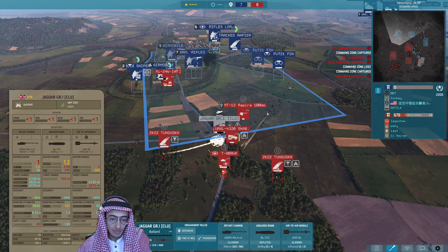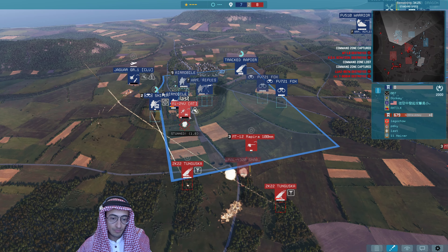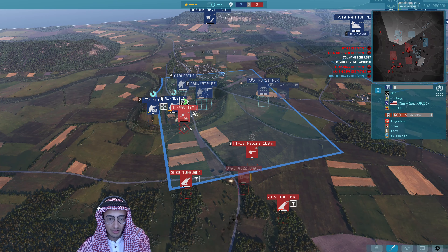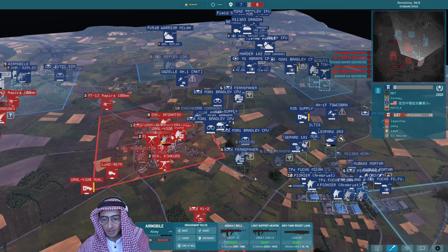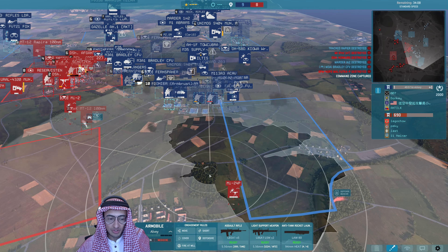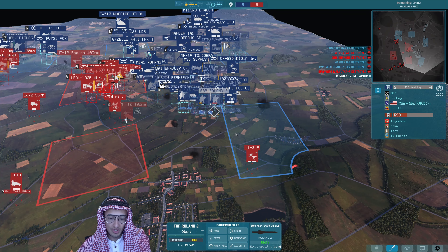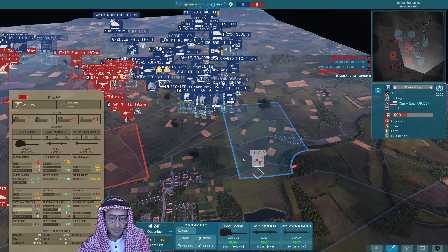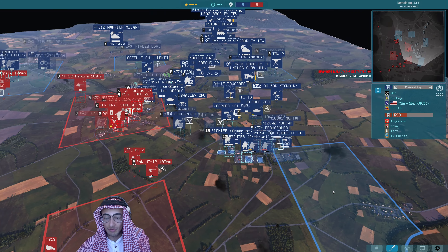Jaguar coming out of this T-80 does get it but will probably die for it. 7 HP. Then the Rapier goes down without killing this — tracked Rapiers are quite expensive but it only had one HP, so the air mobiles finished it off with their guns. Blue needs to try and take this so the enemy doesn't get a CV in here. The Roland IIs are pretty good against helicopters, so he's backing off. They need to run infantry across there — then you can really lock that down.